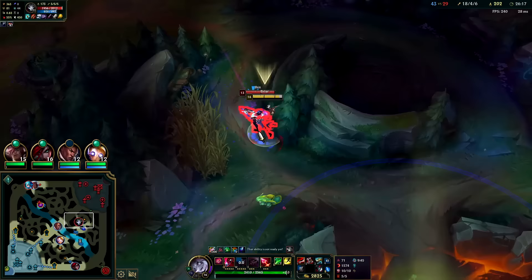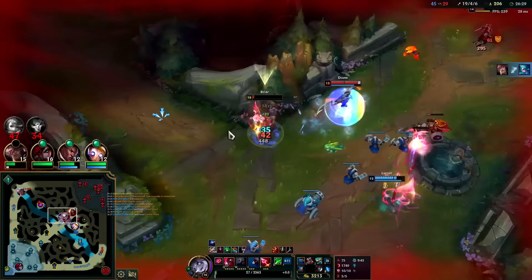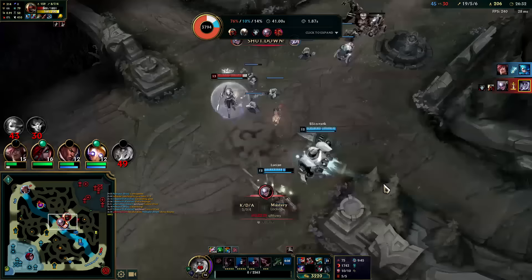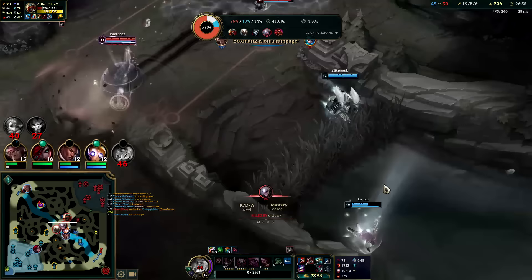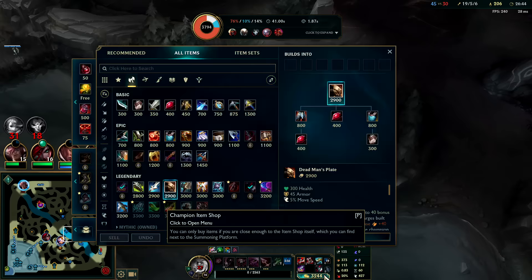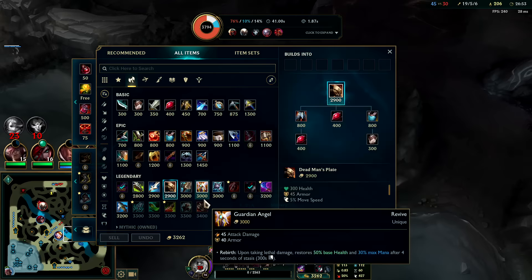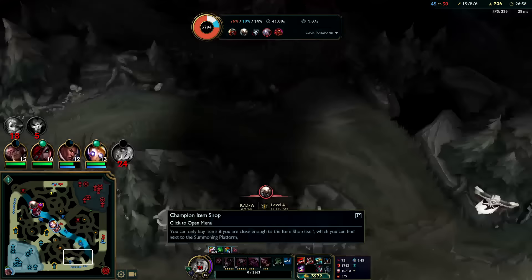Auto, Q, auto, W. I still have my E — W, auto, Q, auto, W, and E. I'm gonna flash — I'm dead though. Zed played it pretty well — landed just about everything. Diana came in and backed it up. It's hard to know what I should do against Zed; I just shouldn't be up that far alone. He's doing a lot of damage. If I am going to do stuff like this, Hullbreaker would be freaking nuts — such a good item. Plus he has Ignite again — no wonder my healing wasn't that strong.